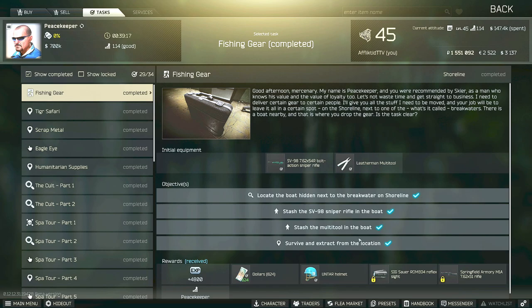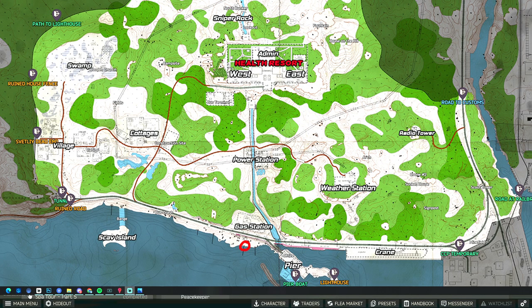Today I'm bringing you a Peacekeeper Tennis guide for the Fishing Gear task. You have to locate the boat hidden next to the breakwater on Shoreline, then stash the SV-98 sniper rifle as well as the multi-tool on the boat, and then survive and extract from the location. If you happen to die after stashing both items, do not worry — you can come back the following raid and do not have to replant them.